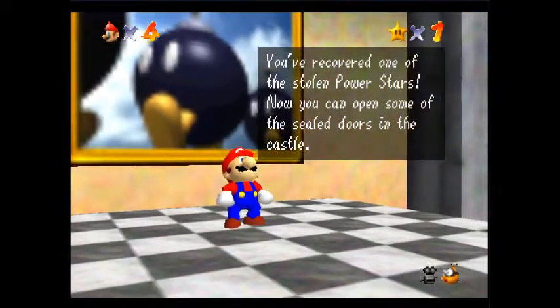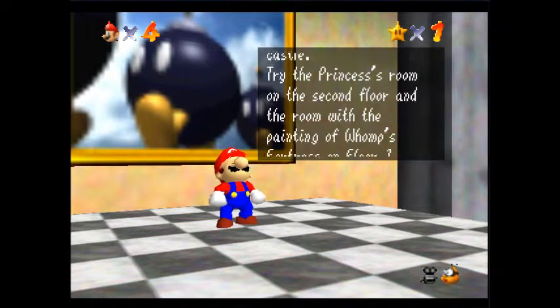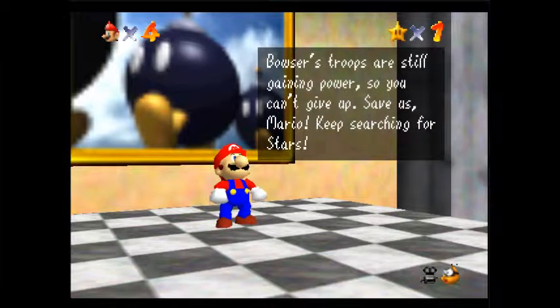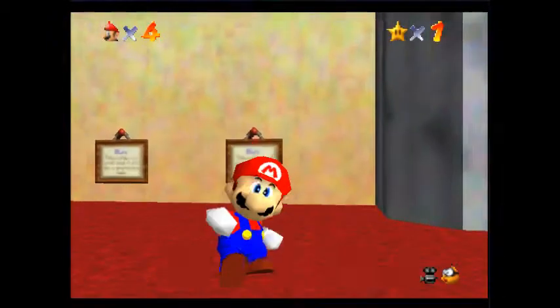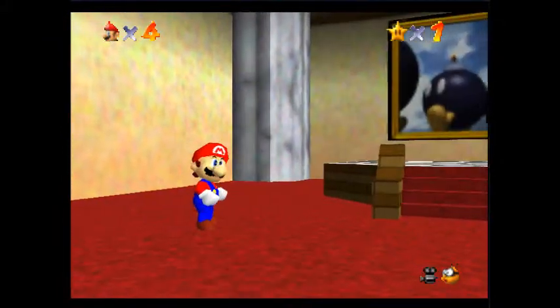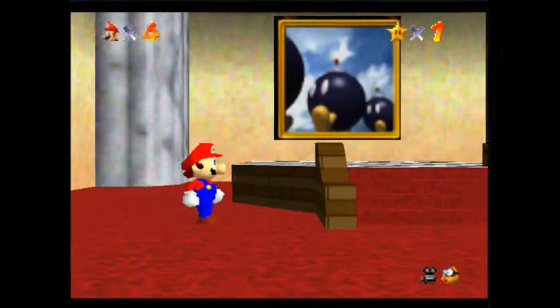Save and continue. 'You've recovered one of the stolen power stars. Now you can open some of the sealed doors in the castle. Try the princess's room on the second floor and the room with the painting of the Whomp's Fortress on floor one. Bowser's troops are still gaining power so you can't give up — save us, Mario! Keep searching for the stars.' And I think that's going to do it for episode one everyone. Tune in again soon for episode two. Until then, take care.